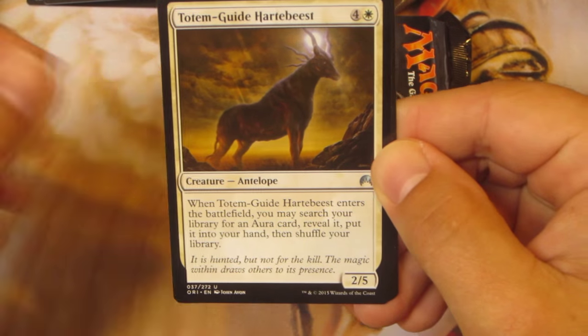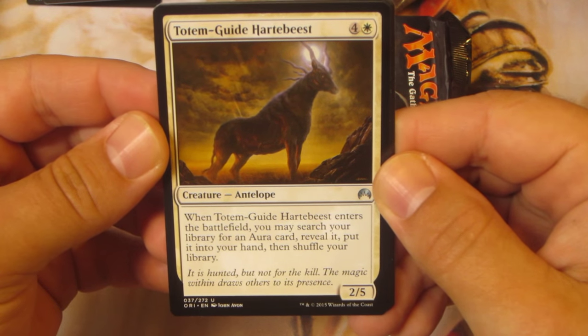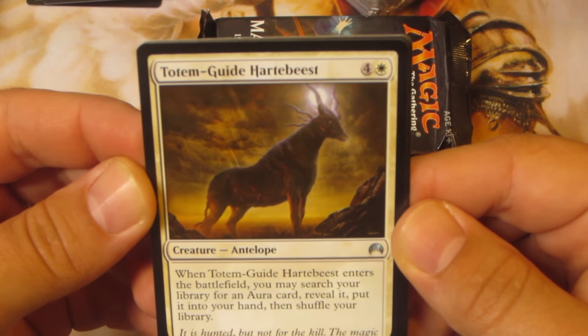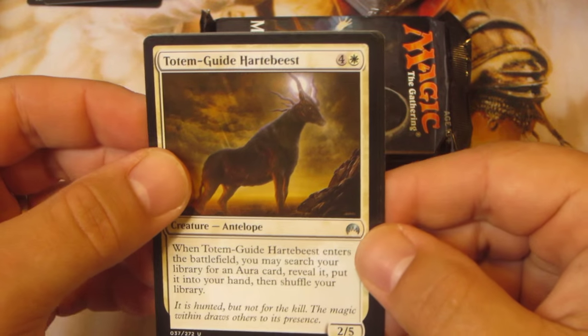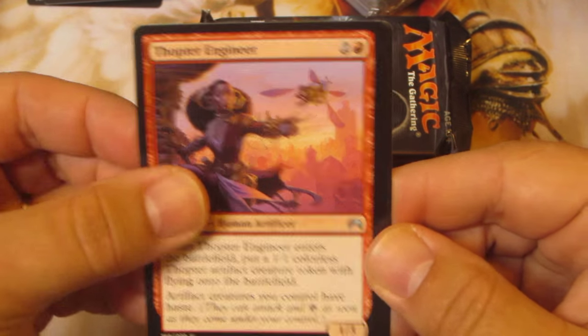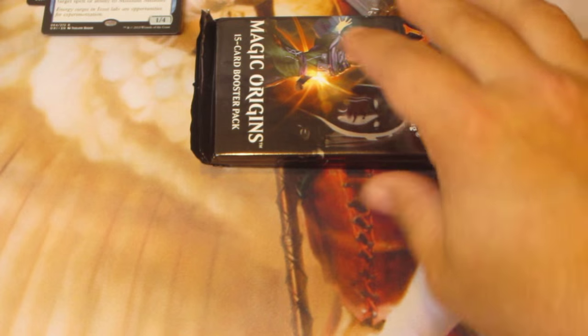Prism Ring. A Totem Guide. Heartbeast? I wanted to say Heartbeast at first, but yeah, not so. Thopter Engineer. And another Mizzium Meddler — ooh, that's not good.